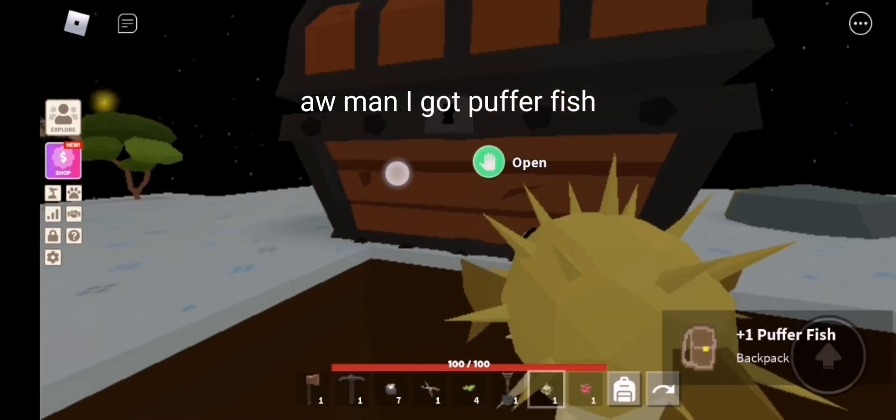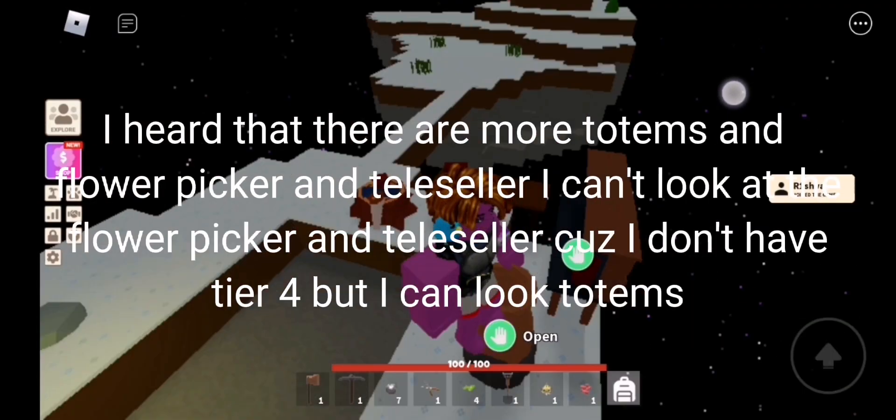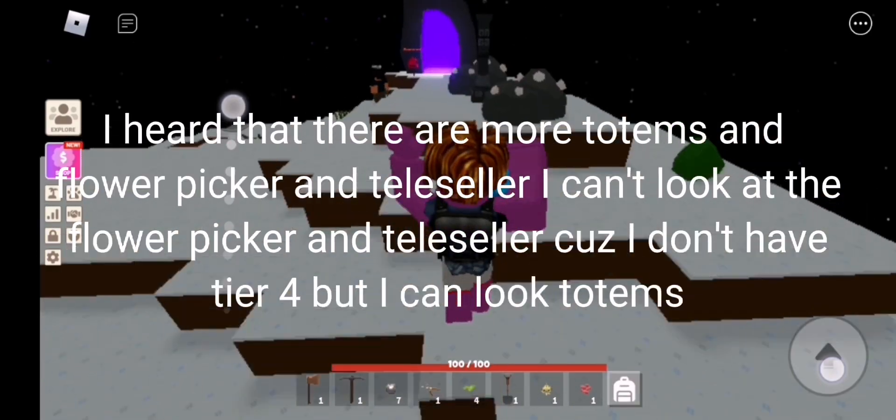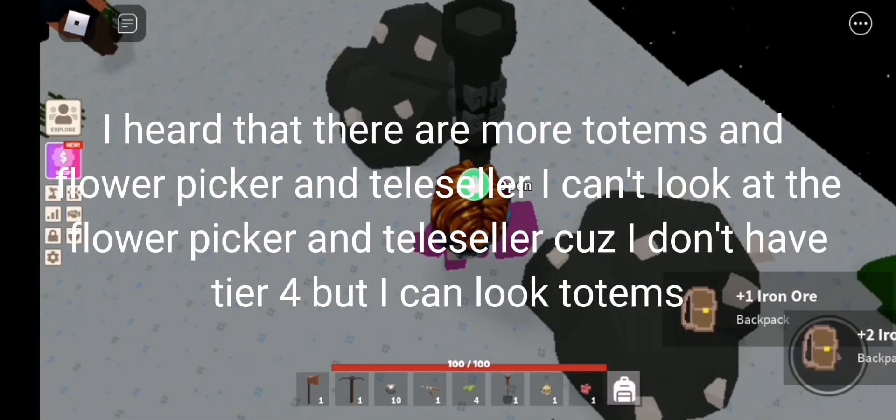I got puffer fish. I heard that there are more totems, and a flower picker and tella seller. I can't look at the flower picker and tella seller because I don't have the tier for it, but I can look at the totems.